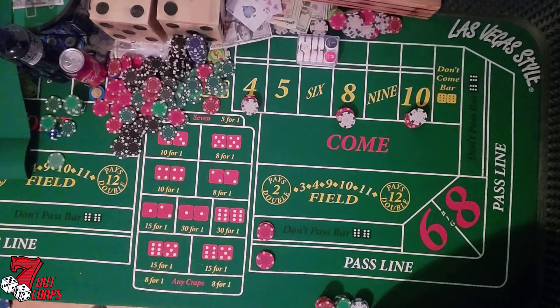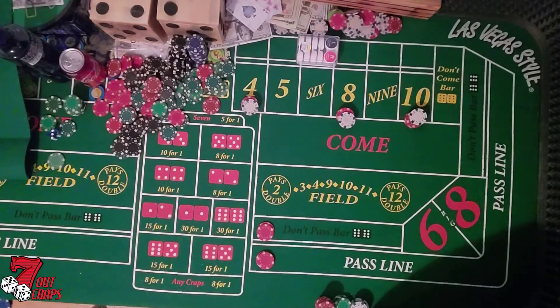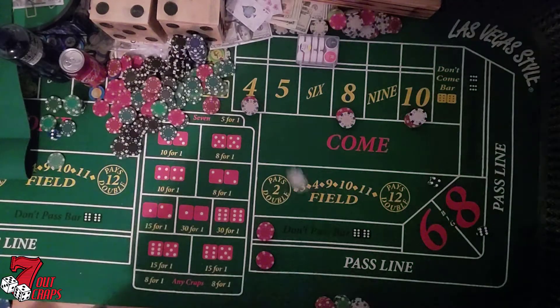I'm going to grip these dice. Don't be scared to grip them because this is your money you're playing with. You want these dice to stay together, you don't want them to break off. Ten! Six-four — a dollar for fifty.